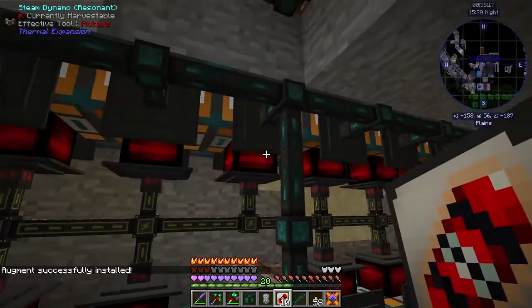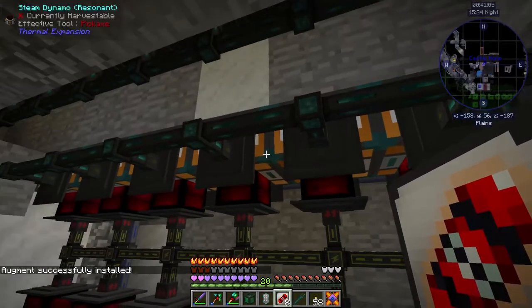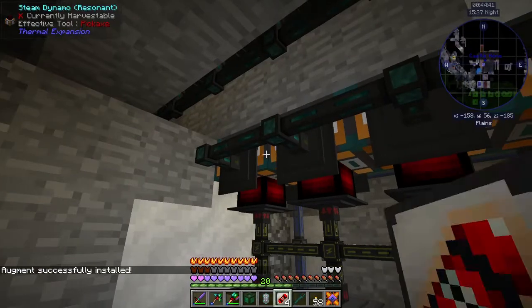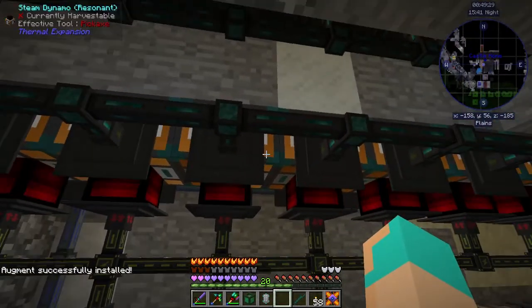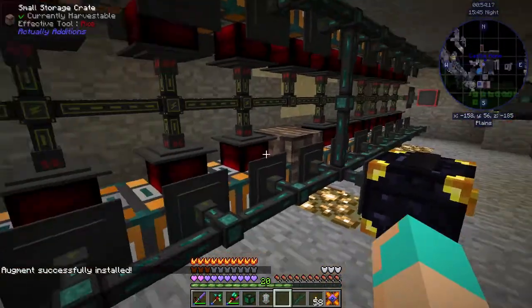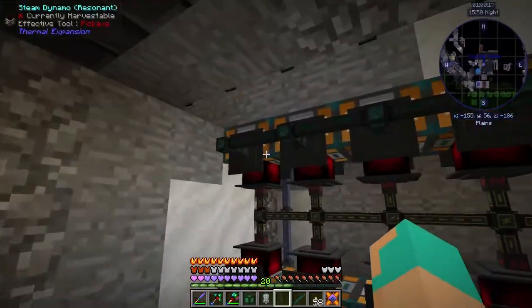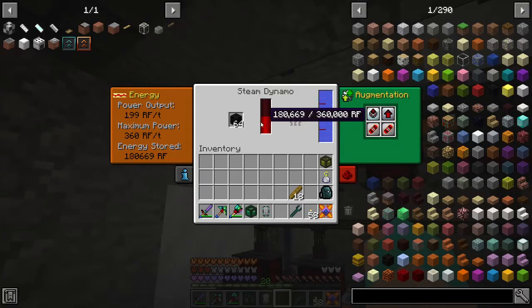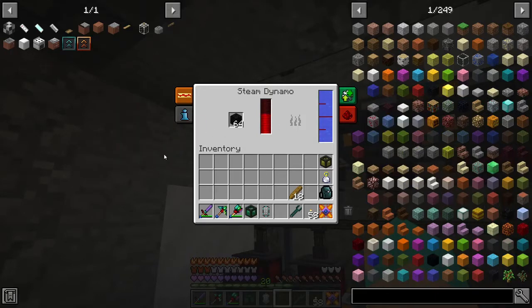These should get us all up to 360 each. And when you can't put any more in, it won't let you. That's all of them — all of them producing 360. So we've got 12 and 11, that's 23 of them producing at 360 RF/tick. And once they're full, they won't produce anymore. Once this fills up, they won't produce anymore.